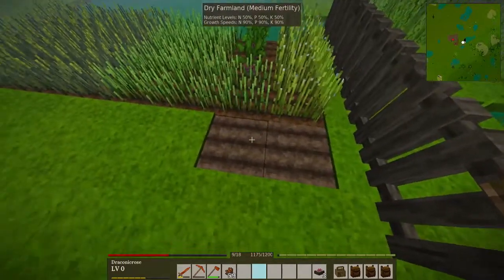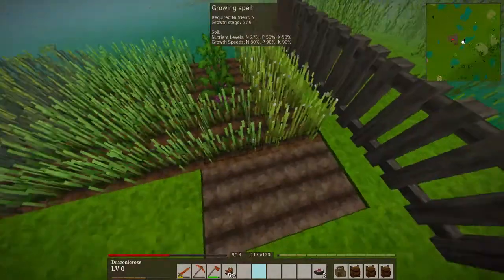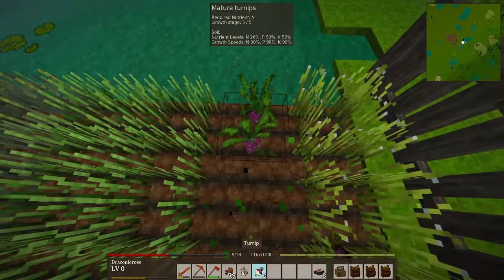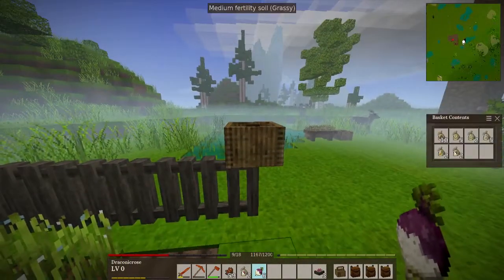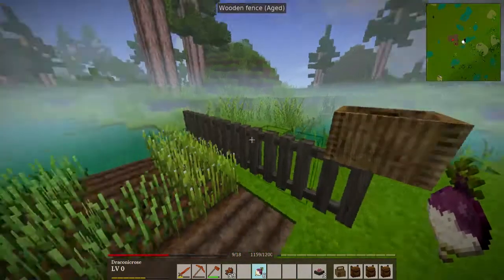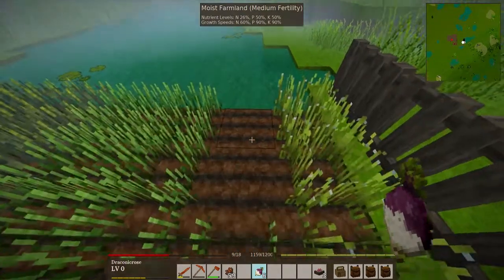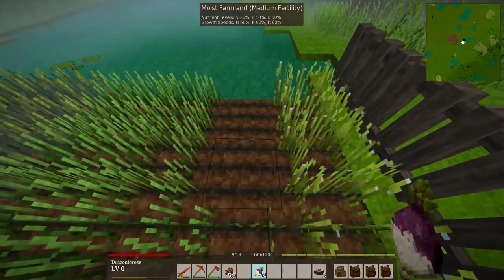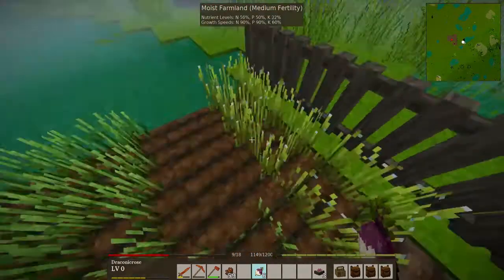So this farmland is dry, but it doesn't go away. These turnips are good — let us pick them. Put the seeds where they belong. And actually — how is this? We can put in either P or K. Let's see what we have.